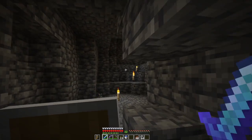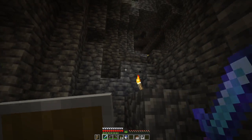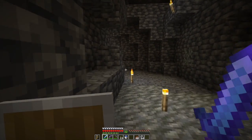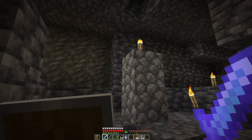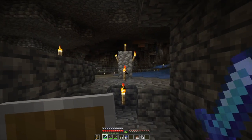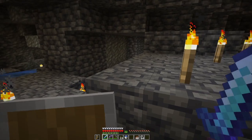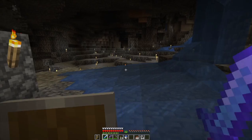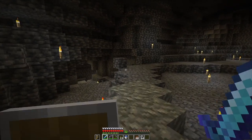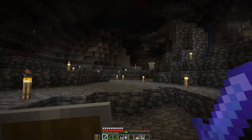I started exploring up here, and this is where I got a lot of resources. Having a fortune pick is a huge deal, because then suddenly iron and redstone and lapis and all that stuff becomes a lot easier to get. I hear a zombie somewhere. This cave has been pretty profitable. Initially I said it wasn't too big — I was wrong. It is monstrous. It's just not super tall.